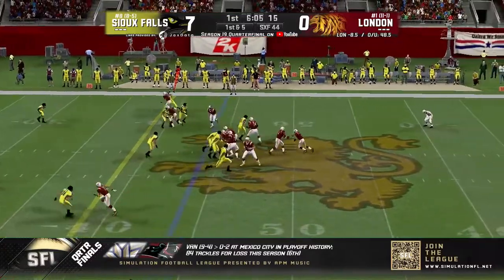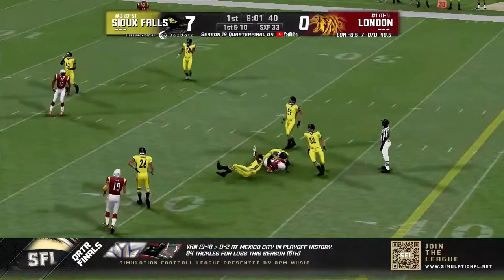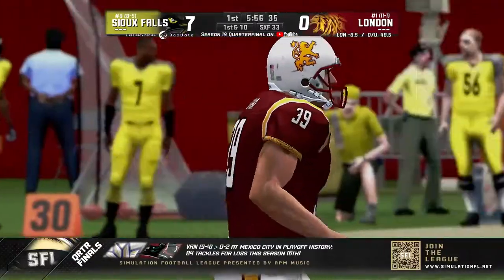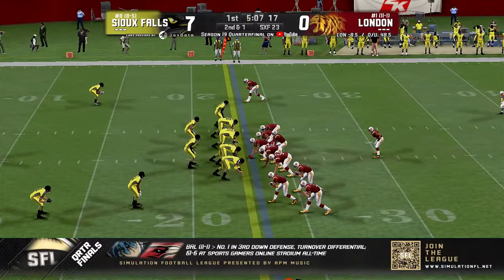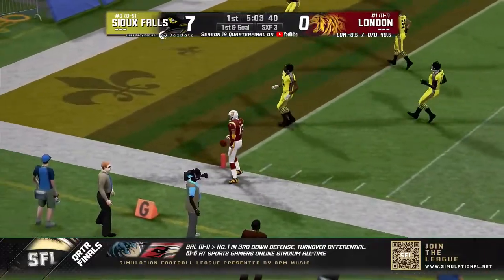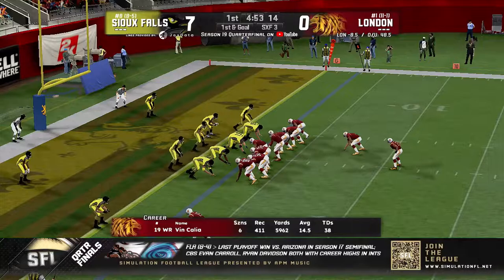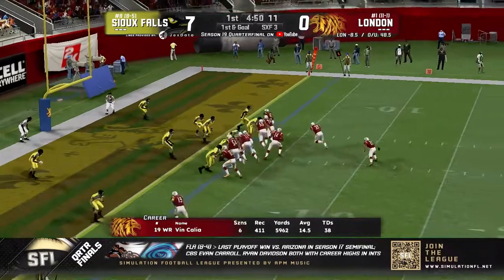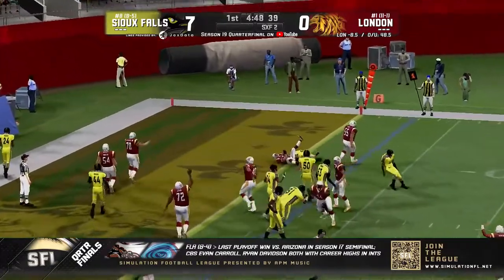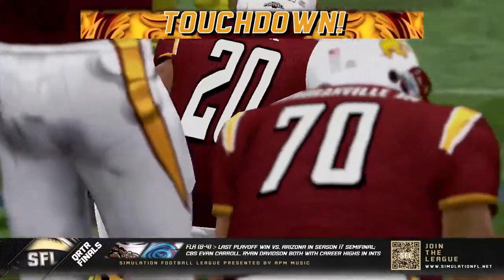First and five, play action. Pickler fires across the middle, caught on the extension — nice reach out and grab there, that is the fullback Tiberius Bovine. Sioux Falls will need an answer. Bunch formation, Merrill alone in the backfield. Pickler looks to throw, fires corner out — wide open, oh, stepped out of bounds! Tiberius Bovine flanks off the right side. Out of a 4-3 look, they'll give him the stretch play right, and Merrill — oh, he did get there! Touchdown Robert Merrill! Touchdown London!